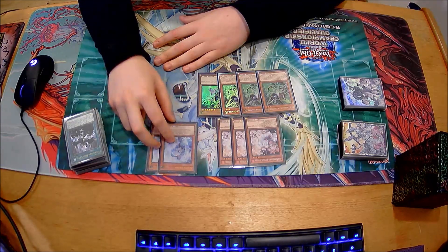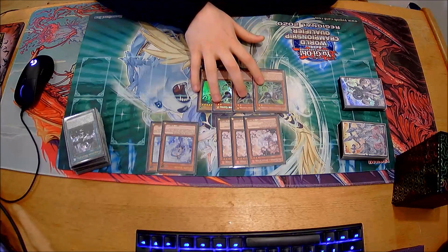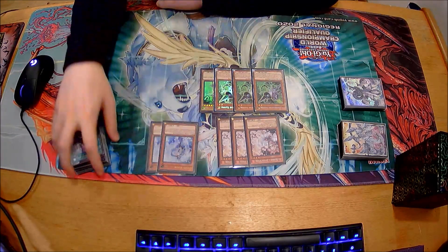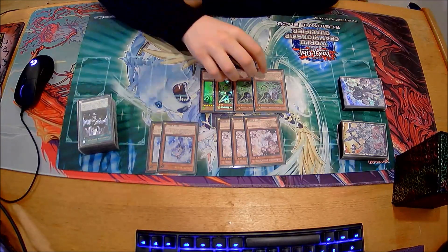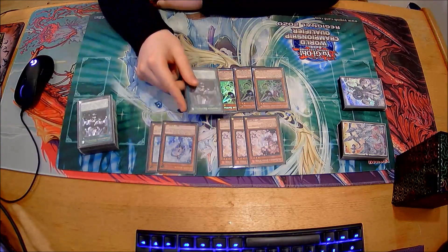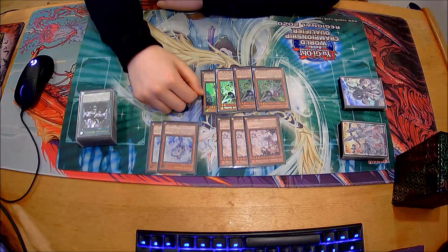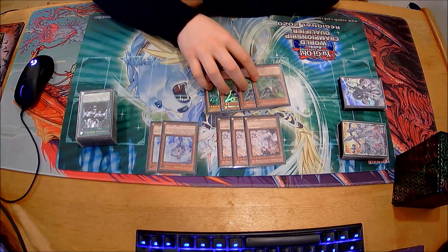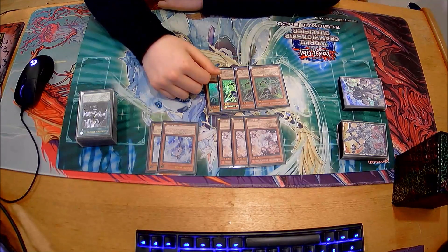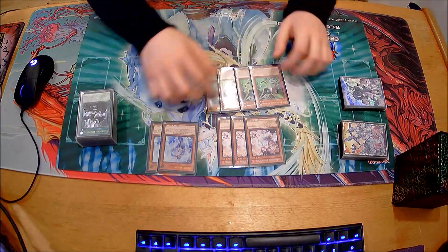I wouldn't change too much about the hand traps. Gamma is the most likely thing I'd change - I'd consider switching to Talents. But that decision was also based on the Drytron matchup: Gamma + Gamma + Droplet is enough to stop Drytron, whereas Droplet + Talents is not. I also thought there'd be more Virtual World. I'm pretty happy with playing Gamma over Talents, mainly because I ended up playing three Drytrons in total. But more testing with maining Talents and siding Gammas is something I'll look into.